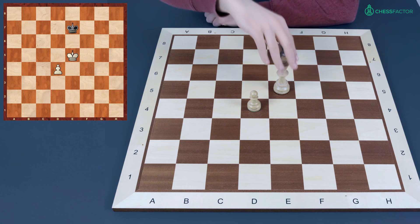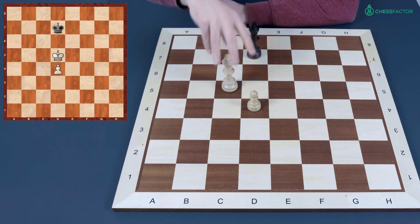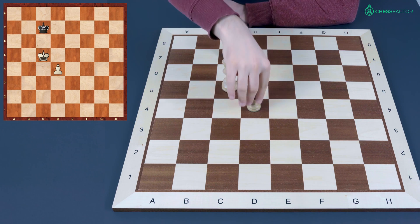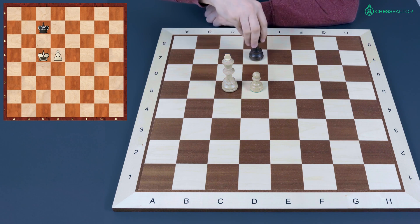Let's say king to d5, king to d7, king to c5, king to c7 — black still controls the most important squares. White can't win the space, can't grab control over important squares to ensure the promotion of the pawn and is actually forced to push the pawn. But what happens after that? Black has no problems staying on the d file and blockading the pawn.